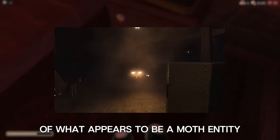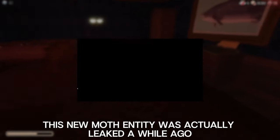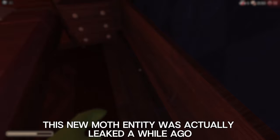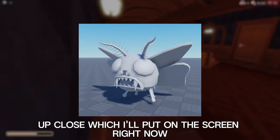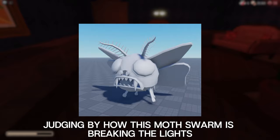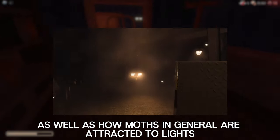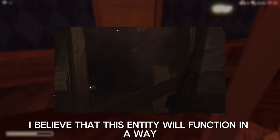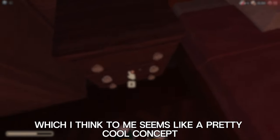Next up, we are shown a clip of a swarm of what appears to be a moth entity breaking the lights in a cave-like room. This new moth entity was actually leaked a while ago, and there are images of what their model looks like up close, which I'll put on the screen right now. Judging by how this moth swarm is breaking the lights, as well as how moths in general are attracted to lights, I believe this entity will function in a way where it will attack you if you are holding a light source, which seems like a pretty cool concept.